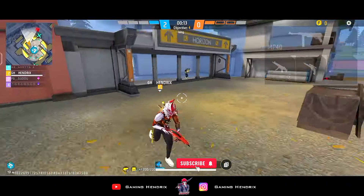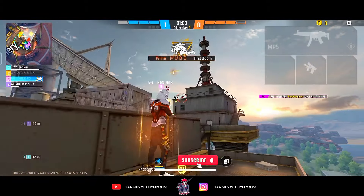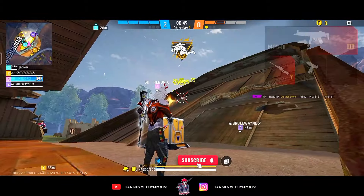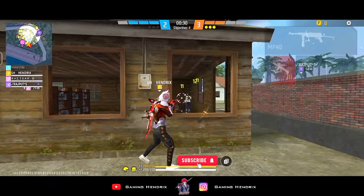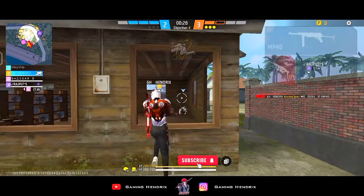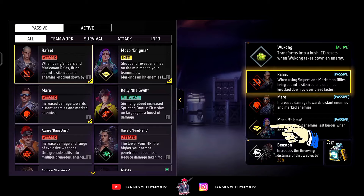So if you play an all-rounder game with the Wukong character, you can use it after the update — this combination can be useful for you. What we have next is a supporter combination, meaning if you do more long-range fights or provide support from long range, then you have to use Wukong with Raphael, Maro, plus Mokko.